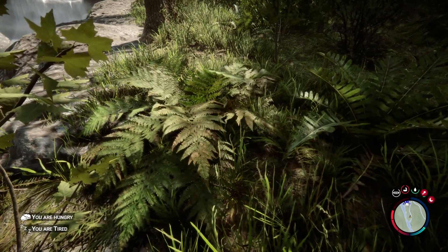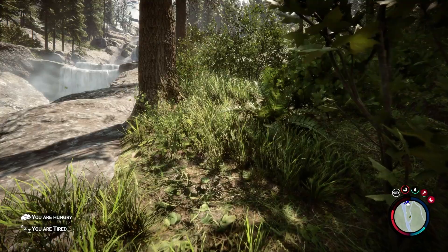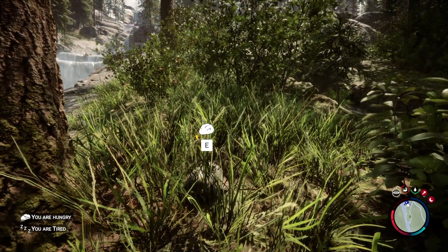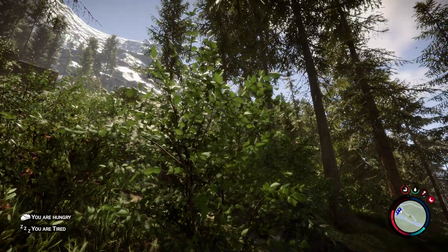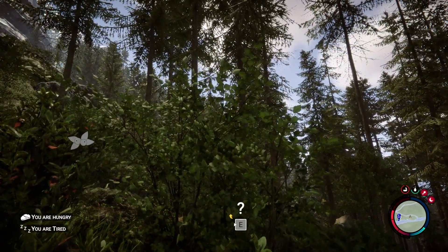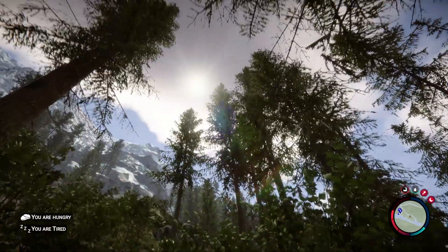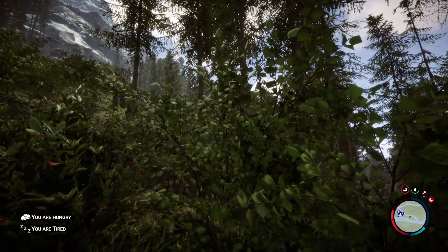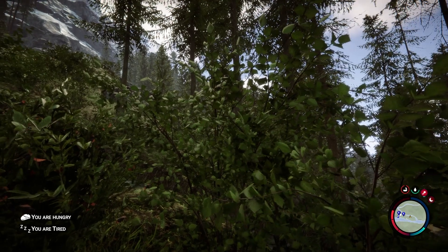On top of that, they've added effects such as ambient occlusion and subsurface scattering, which are all part of the HDRP pipeline in Unity. I think they also nailed the overall coloring — right now you saw the sun go behind the clouds, and it throws this really nice darker shade on top of the vegetation.